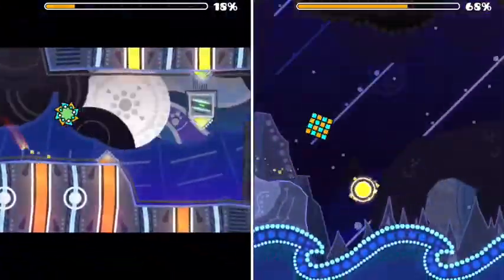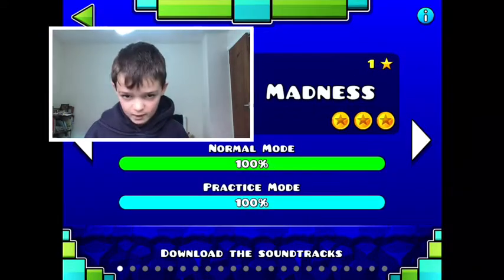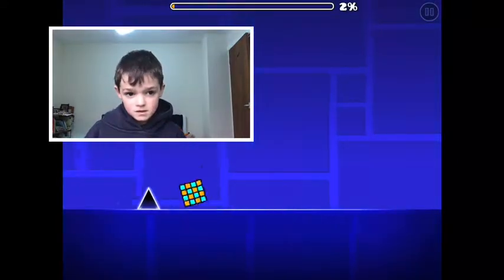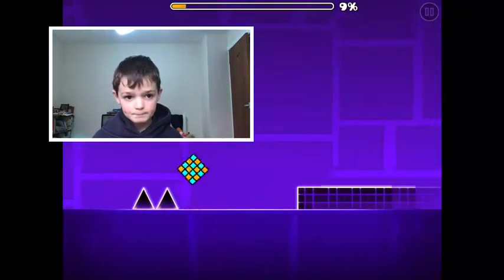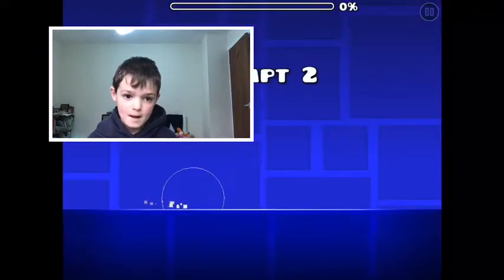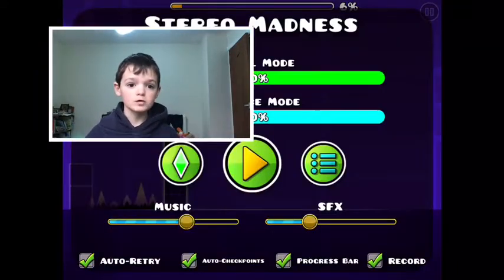First of all, you want to play Stereo Madness. In Stereo Madness you basically jump over spikes — it's one of the easiest levels. There are triple spikes later on which are harder, but you get used to it. You can also hold down to jump over spikes.